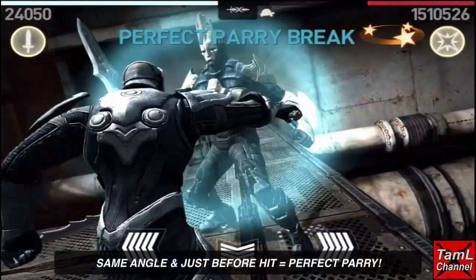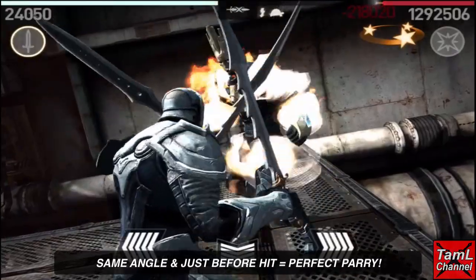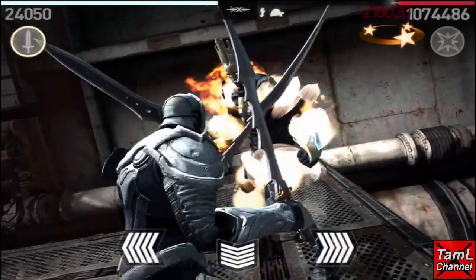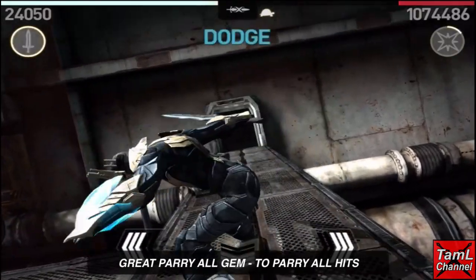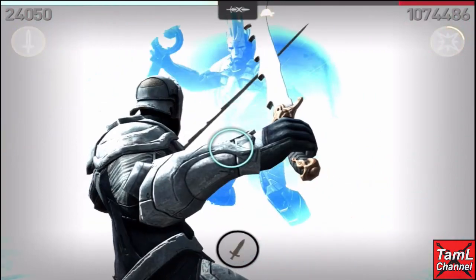To get perfect parries, you want to hit at the exact same angle as the titan's swipe, just before he hits you — that's how you'll get the perfect parry and charge your magic meter. You can also use the great parry gem to assist with this build, because then you can great parry all hits. However, I didn't use it because I wanted the extra perfect parry stun gem to increase the amount of magic charge.